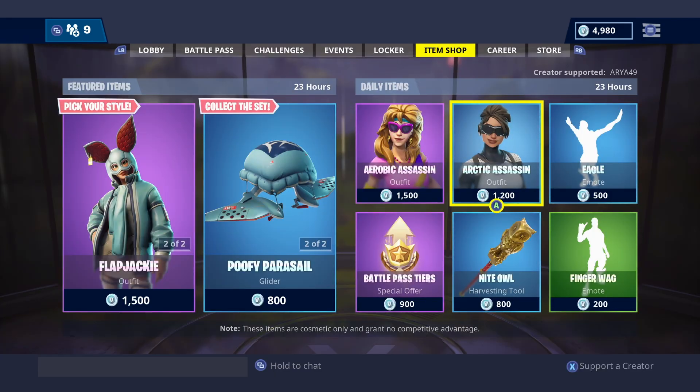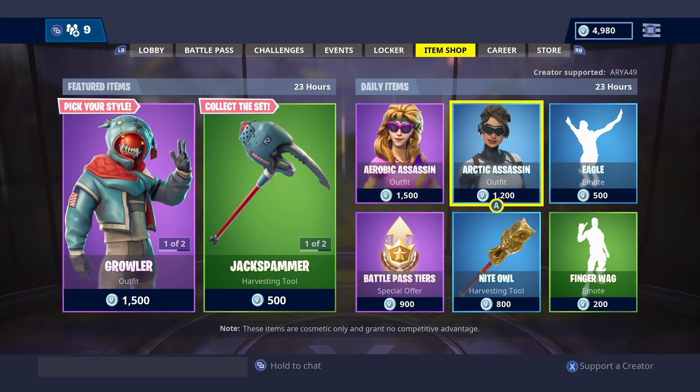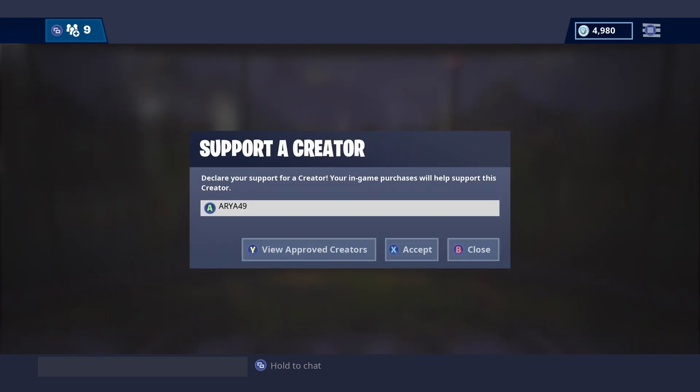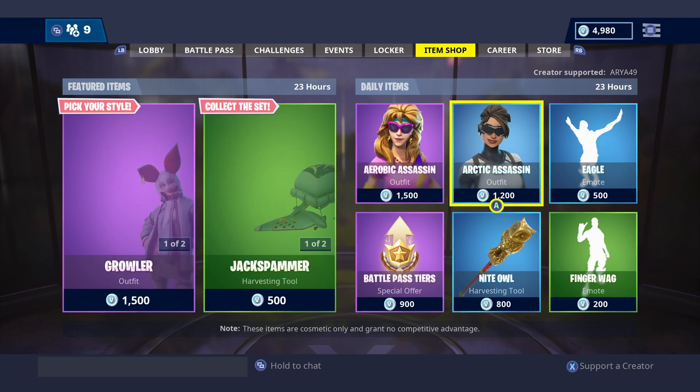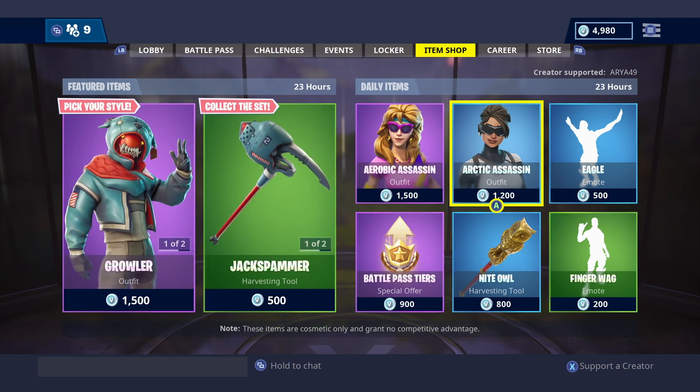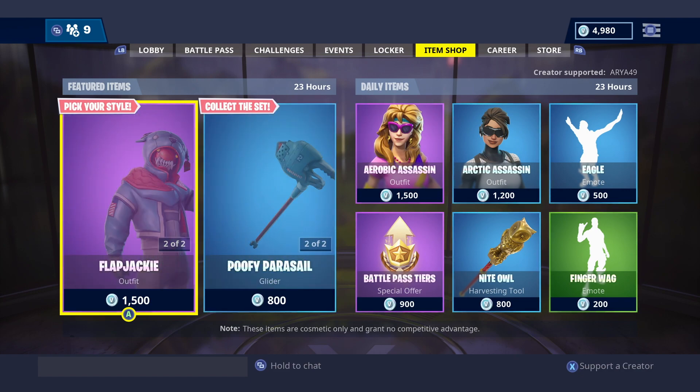If you guys want to support me, it doesn't cost anything extra. Just go to the item shop, press X or Square — or whatever keybind you have if you play on PC — and enter ARYA49, click accept. On the top right corner it'll say 'Creator Supported: ARYA49'.